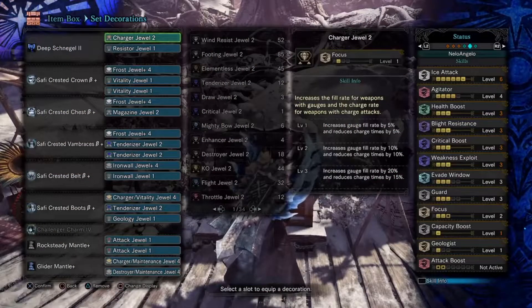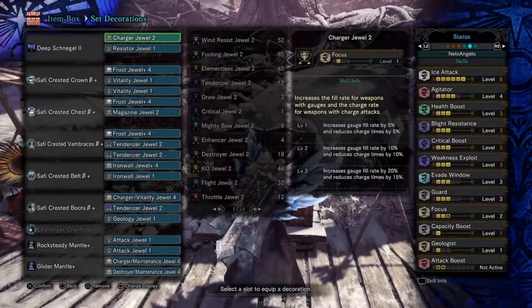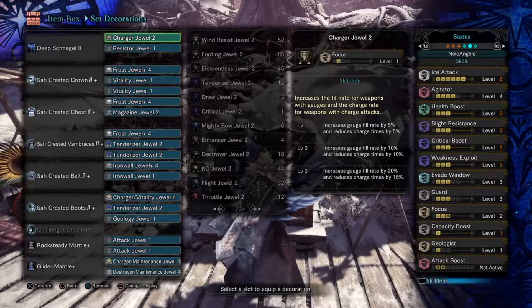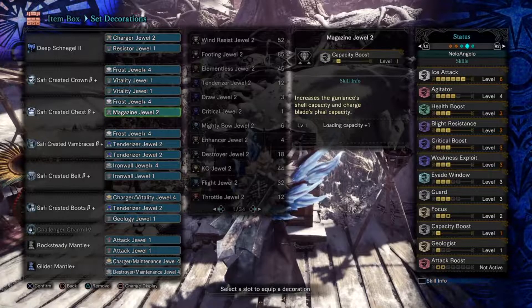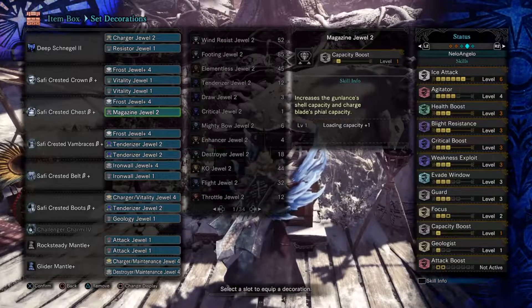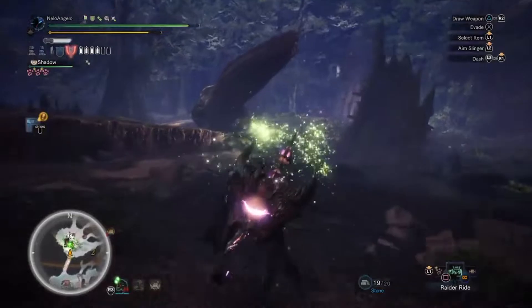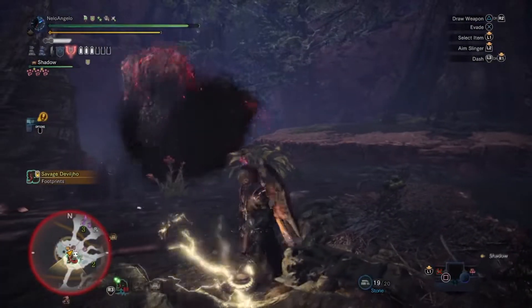Focus is really big for filling your meter. Maintaining your phials is part of the biggest deal of Charge Blade — you want to maintain your phials the entire fight. Having Focus allows you to refill that meter as fast as possible. Magazine is really big for maximizing your damage with Super Amped Element Discharge and maximizing the amount of time your meters stay active with your sword meter or with Savage Axe. If you have the magazine jewel, I absolutely recommend putting it on all of your Charge Blade builds.